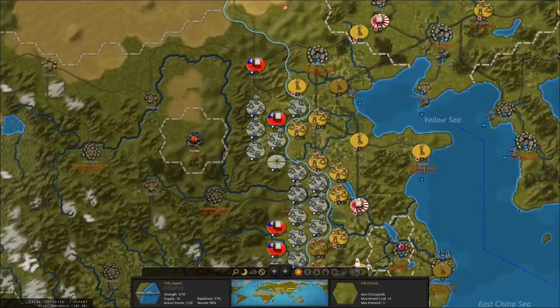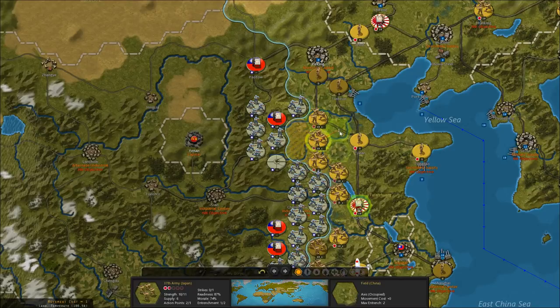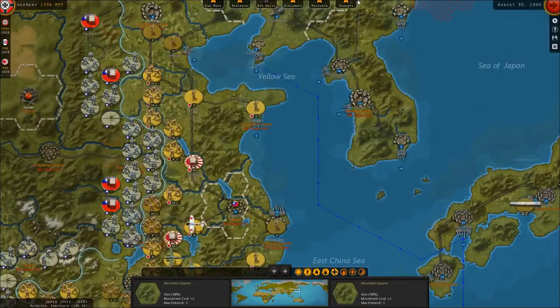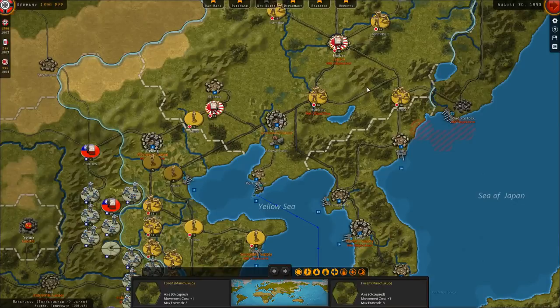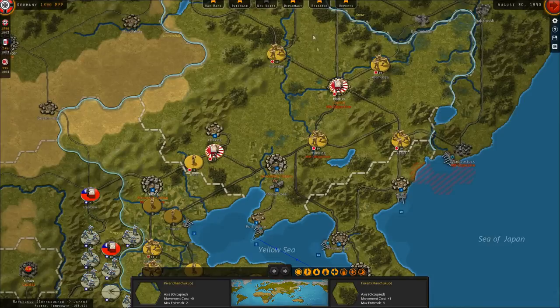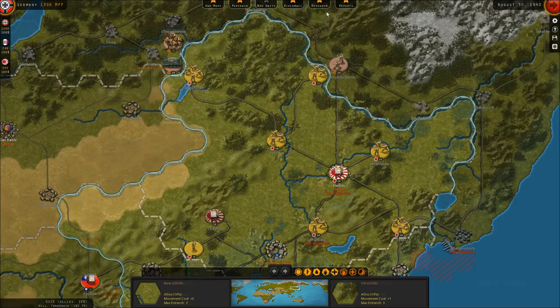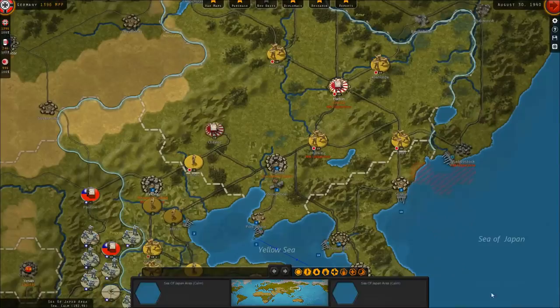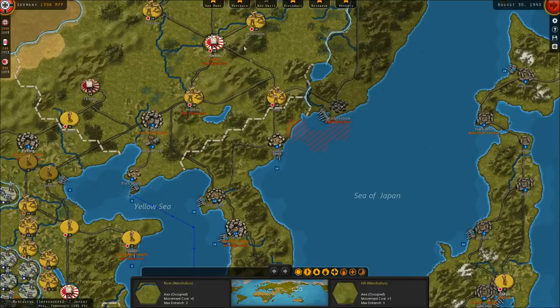Let's move these garrison soldiers and infantry back. We started getting alerts last turn that the Chinese Communists were concerned about the advances the Japanese are making in China, so we need to be mindful of that.